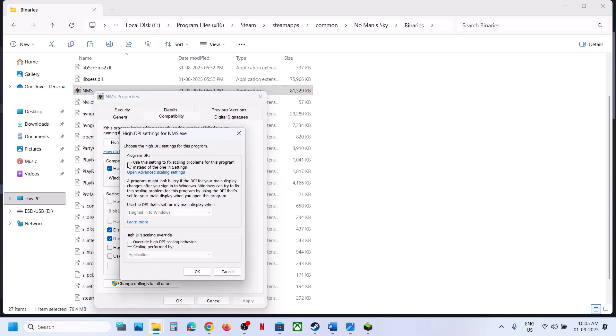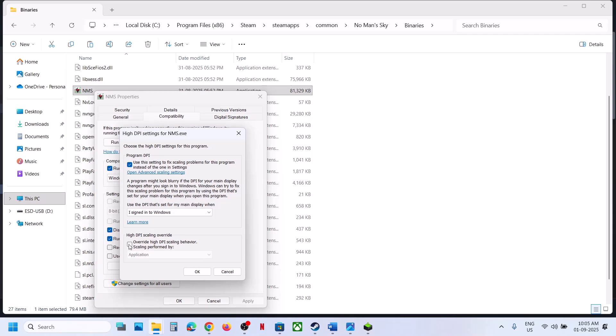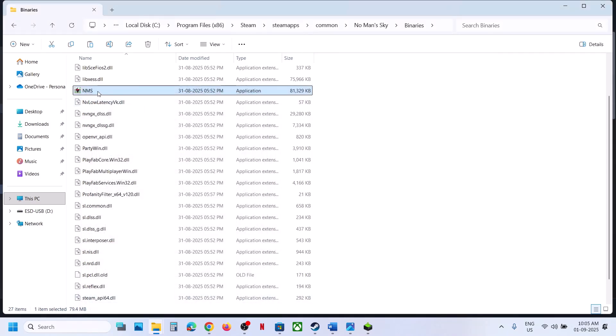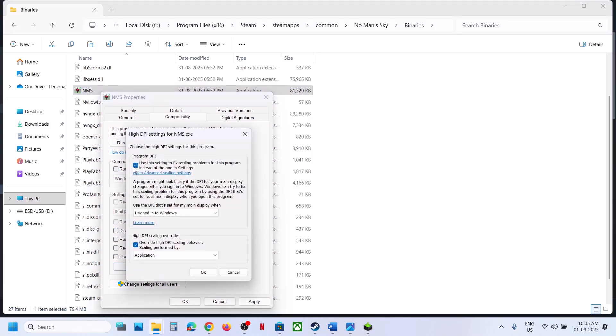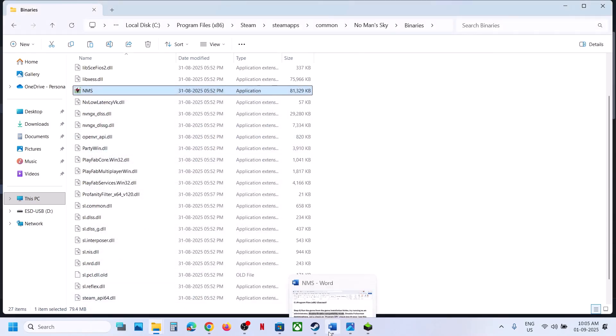Still not working? Click on Change High DPI Settings. You can put a check under Program DPI, click OK, hit Apply, then launch the game and check. If still not working, go back to Change High DPI Settings, check the Override option and click OK. Hit Apply and launch the game. If none of these checkbox options work, try unchecking them all, hit Apply each time, and follow the next step.